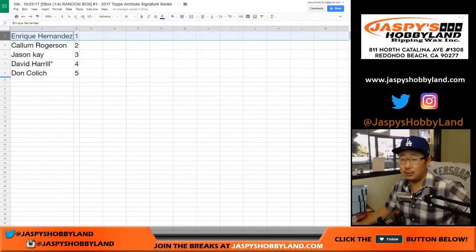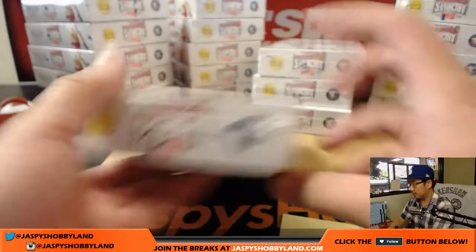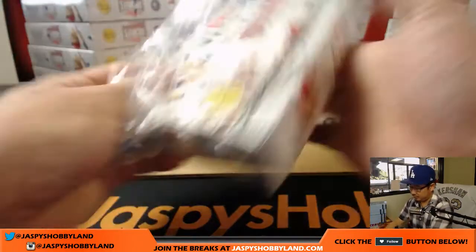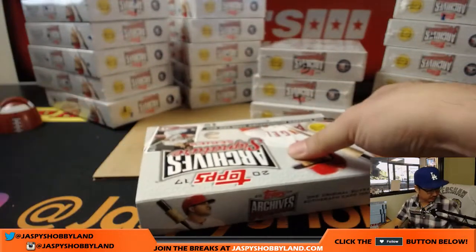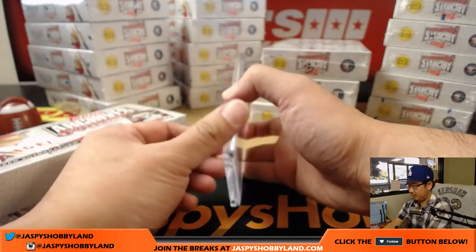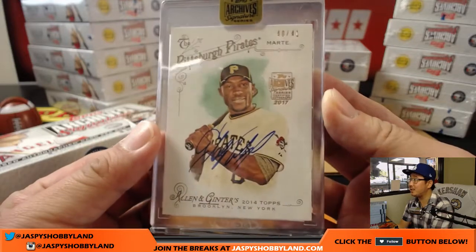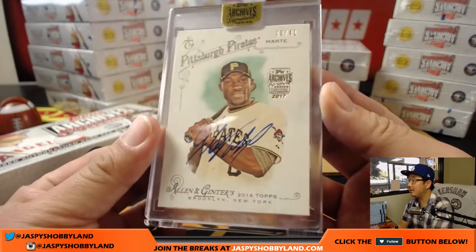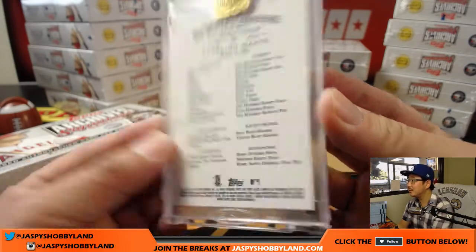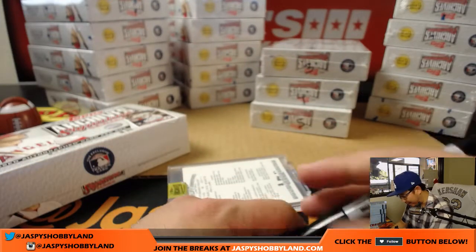Callum, you have box two. Good luck. And it's nice — from Ginter, Starley Marte, 40 out of 41, from 2014 Allen and Ginter. Nice. I like how it's all encased for you, makes my life easier.